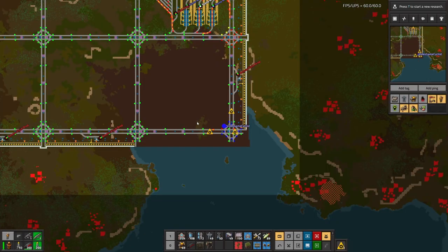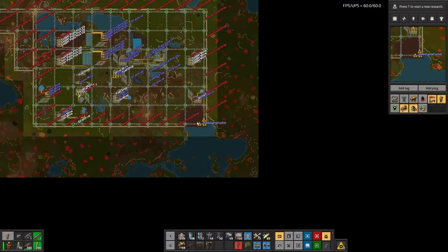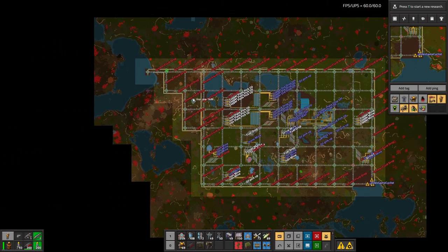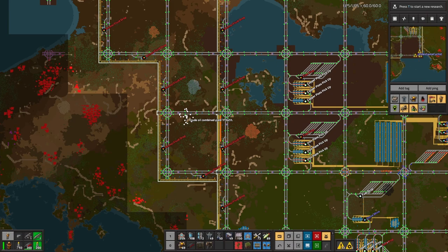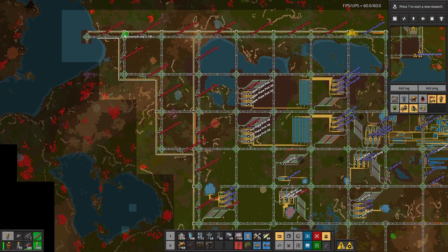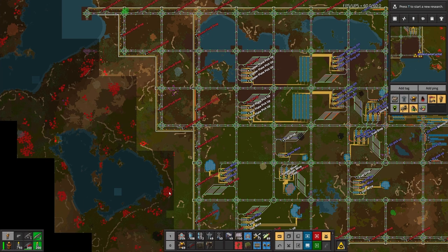An update before we get started on construction. I went and expanded a little bit — went in there and sourced this crude oil, this iron, and this copper. That uranium patch is just right there but it'll be a quick bloop out. These guys are getting a little bit too much of a pain, so I'm going to wait until we get some artillery, clear them out, and then expand it.